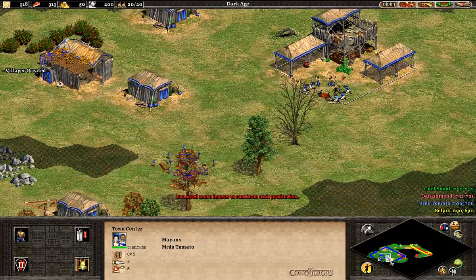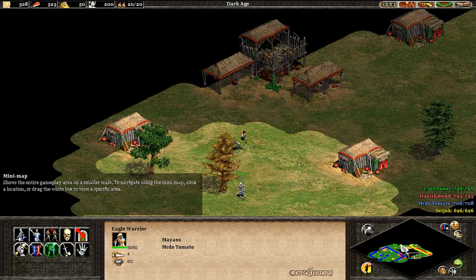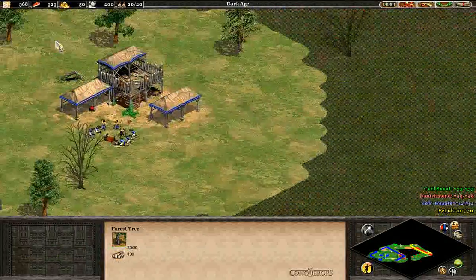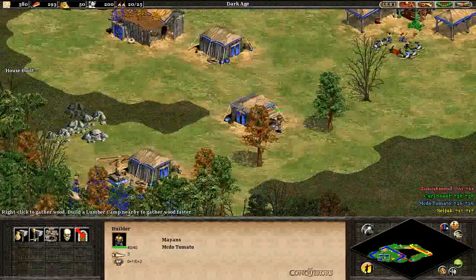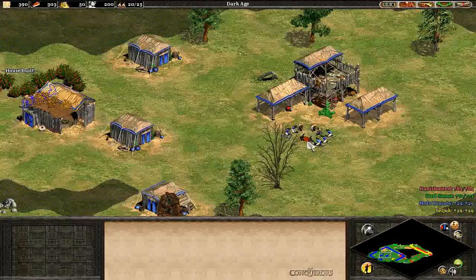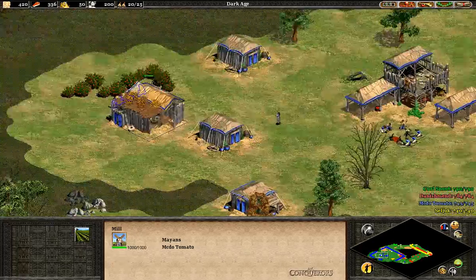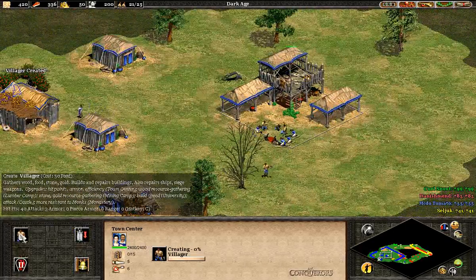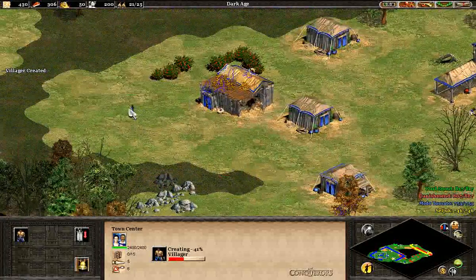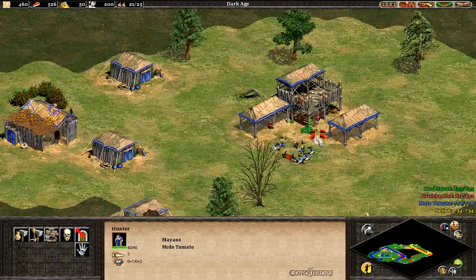Idle TC again - that's bad. Look at the arrangement here, this is really weird. There are massive gold packs as well. There's the second boar - let's go and do that. We'll try and go up on 22 population, I think. Should be okay - 22 pop.